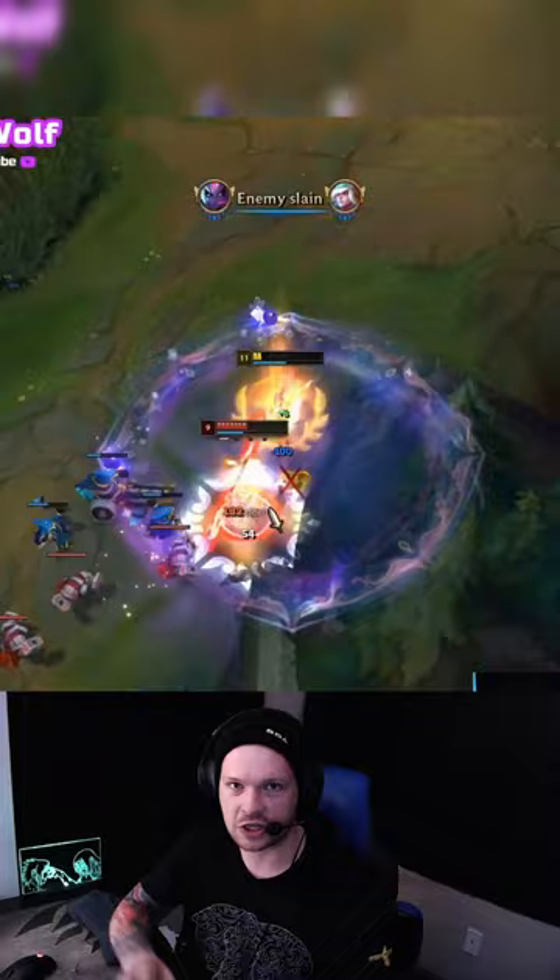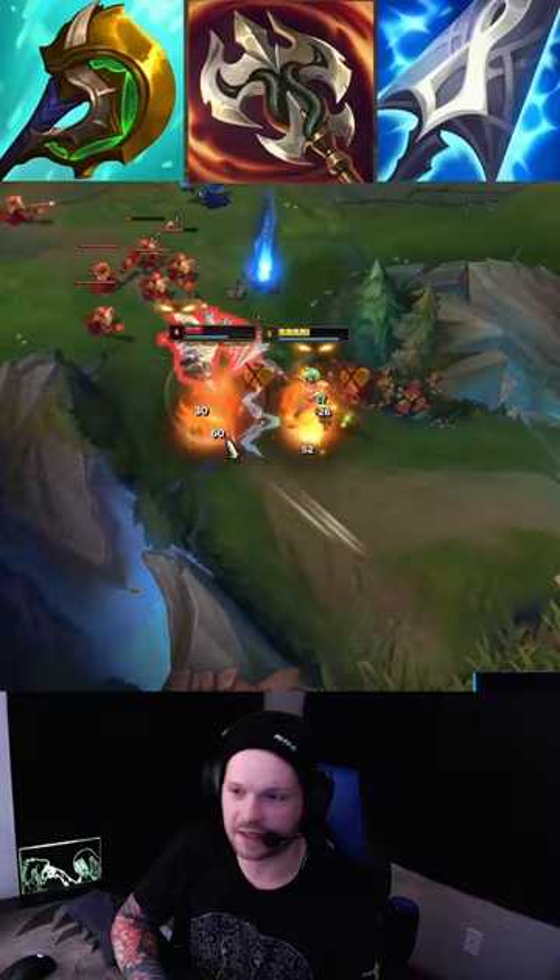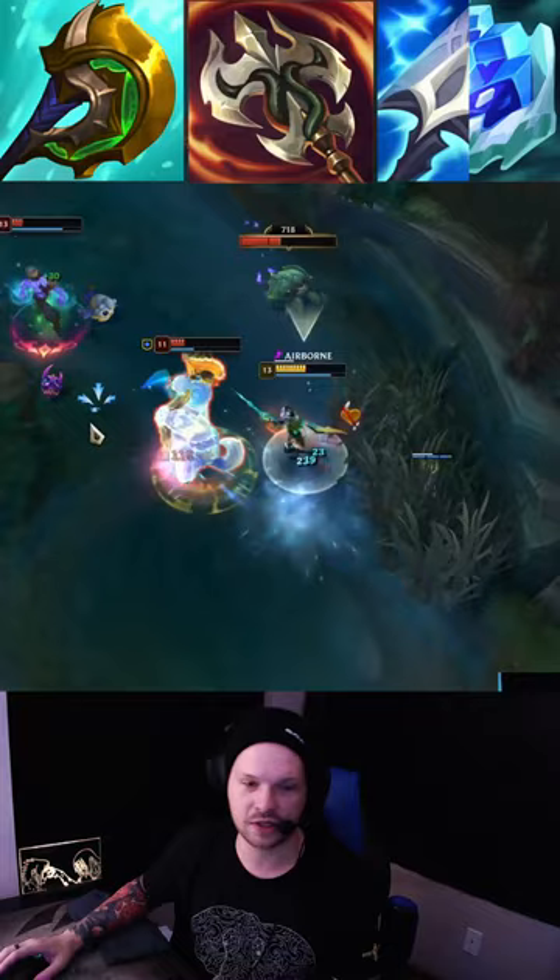The last one is going to be the Ultra build, which is Divine, Ravenous, and Muramana — the highest AD item in the game. I really like to pair this with Frozen Heart. If you ever get the opportunity to go Muramana with Frozen Heart, it is OP. It is absolutely impossible to lose with that build into a full AD team comp.